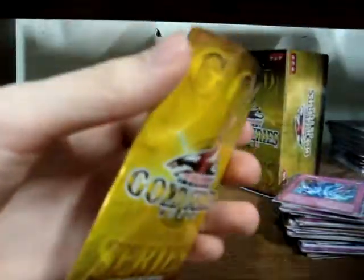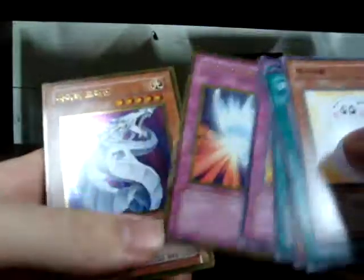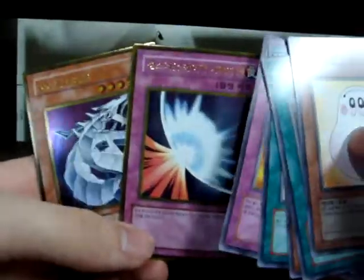I don't even know what I'd like — I can't remember what comes in the set other than what I've already seen. Gold Mirror Force and Gold Cyber Dragon, very nice. That was a good one.